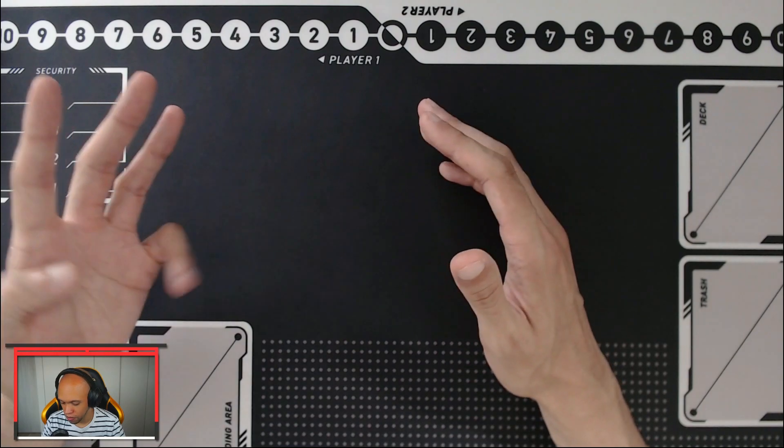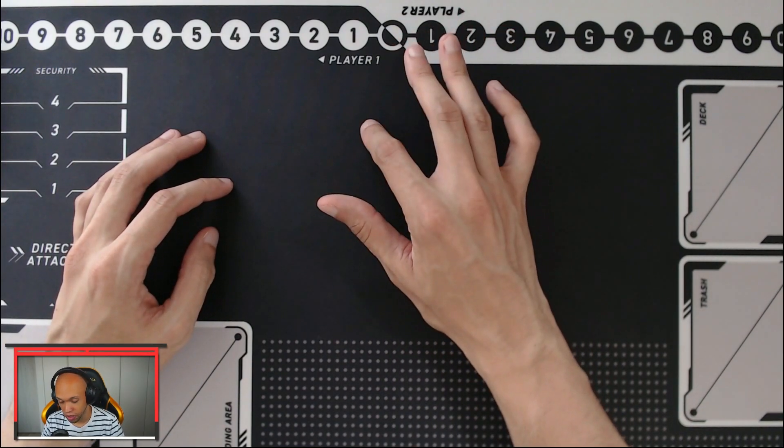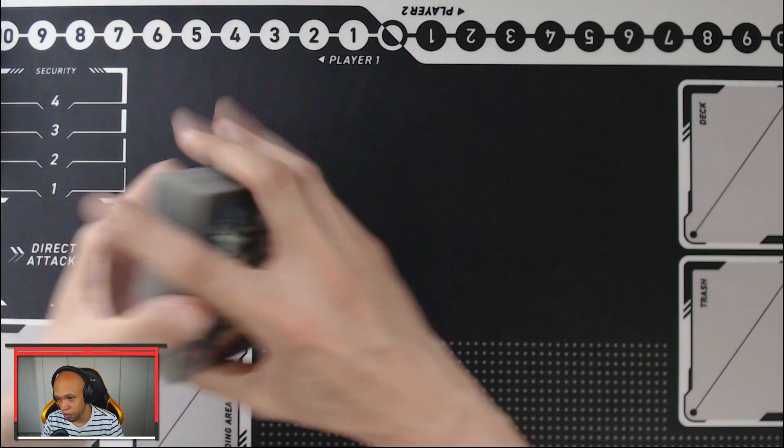There are a ton of ways to build the deck. We'll talk about my build and then at the end of the video we'll also talk about a couple of other ways you can customize it. Taking a look at the deck cam, I'm going to break this down into three main components: the core cards, the support cards, and the techs. Let's get into the core cards first, which are all pretty much released in BT10.